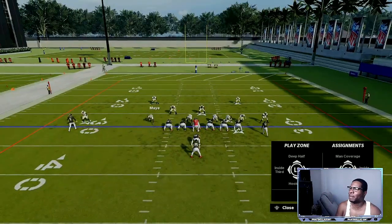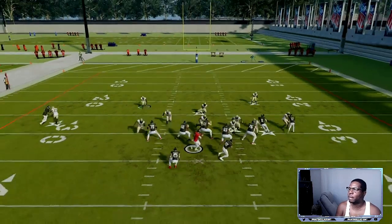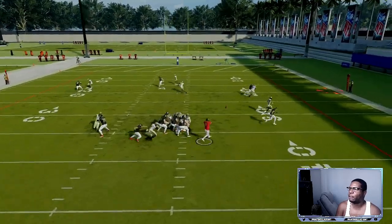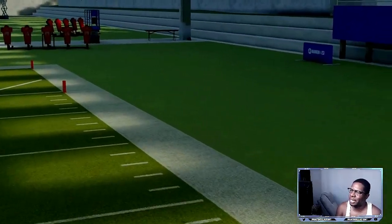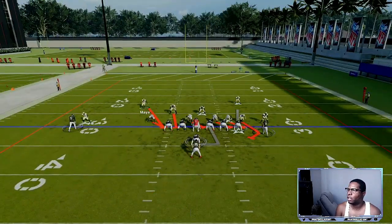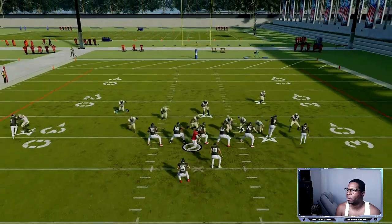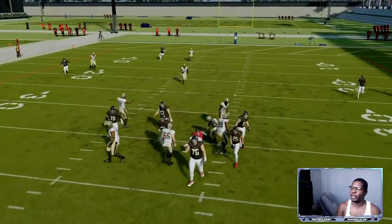Press, crash the line two times, blitz yourself, then guess pass. Come down a couple of steps and look for routes to help out with. If he tries to roll out of the pocket, usually the contain is there. If the contain doesn't do its job, crash wider — let them both come in and then come out. Boom — perfect angle right there.